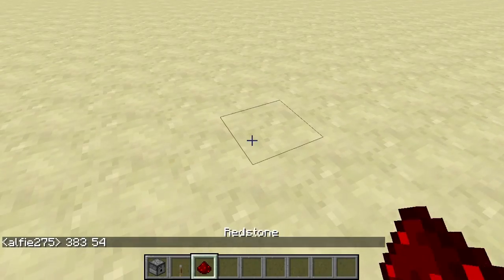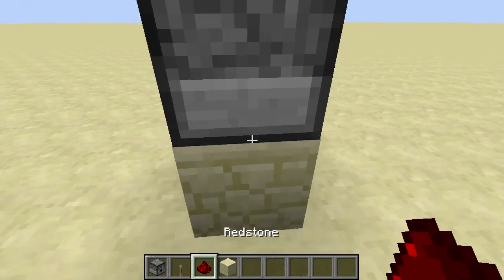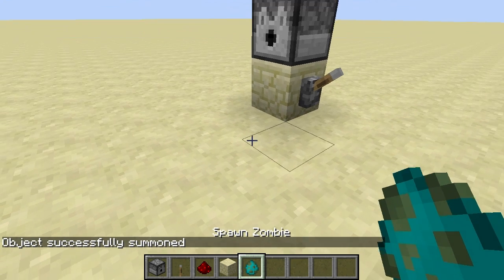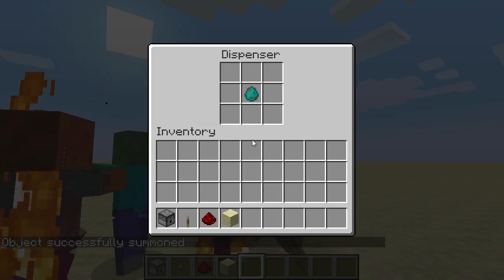The command you want to type, once you've got your dispenser in place — this just requires this one command. You'll type summon item and this will summon it where we are. To actually specify the item you use this NBT tag. Capitalization is important so watch out for that. Then you put in the damage value of 54. The very important part is the count, where it says how many is in the stack — just put minus one. You also want to set the age to this, and that will give you a glitched egg or item which you can put in the dispenser, and then it'll work forever.